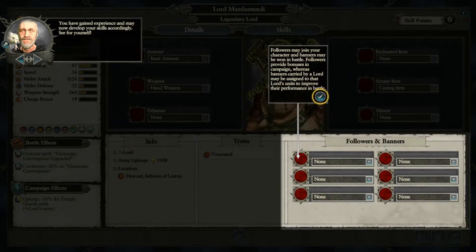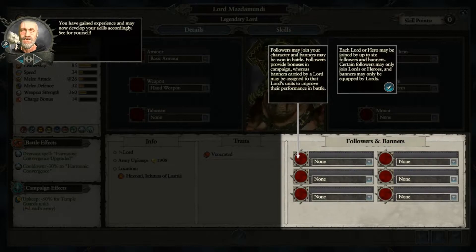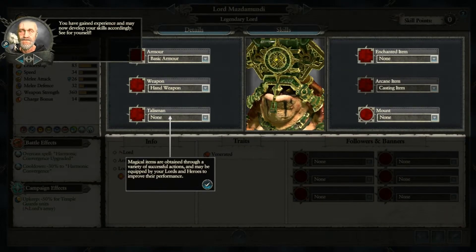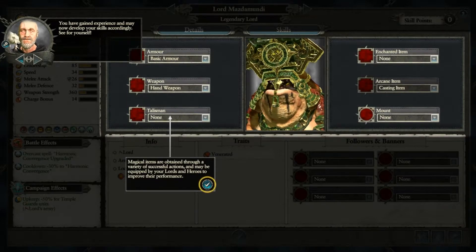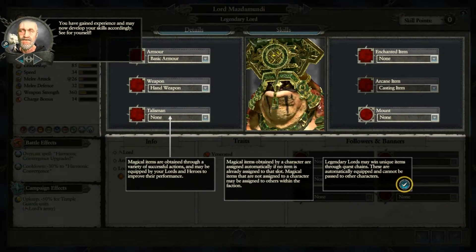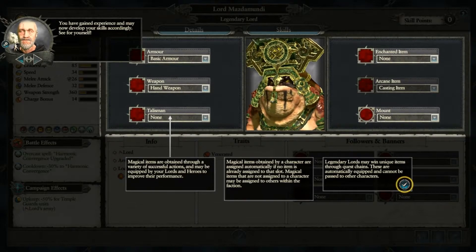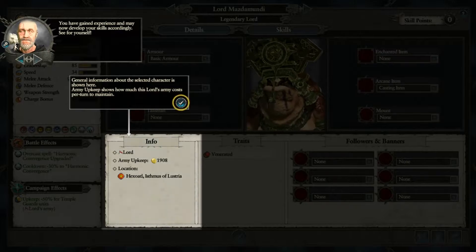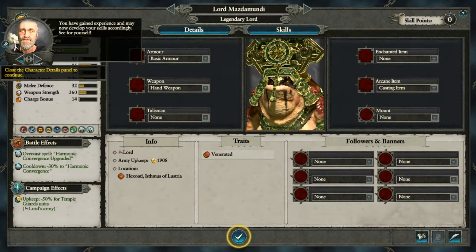In the character details panel we can see followers and banners — up to six followers may join a lord or hero, and banners can be won in battle. There are also magical items and traits tabs. Traits feel more like classic Total War, while magical items are more on the Warhammer side of things.